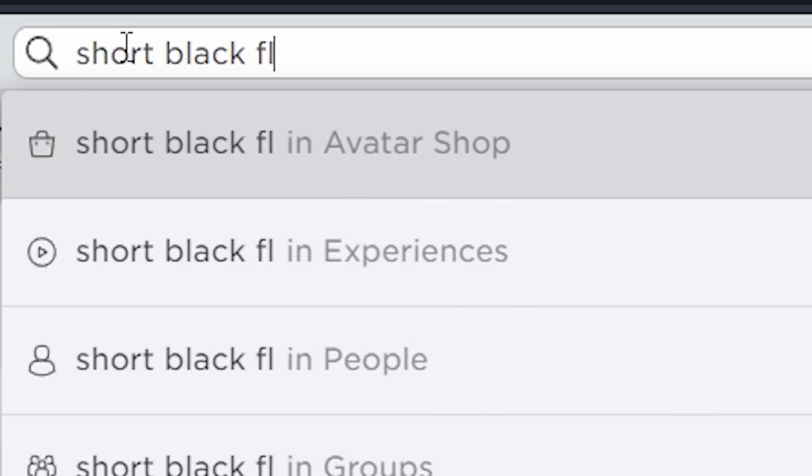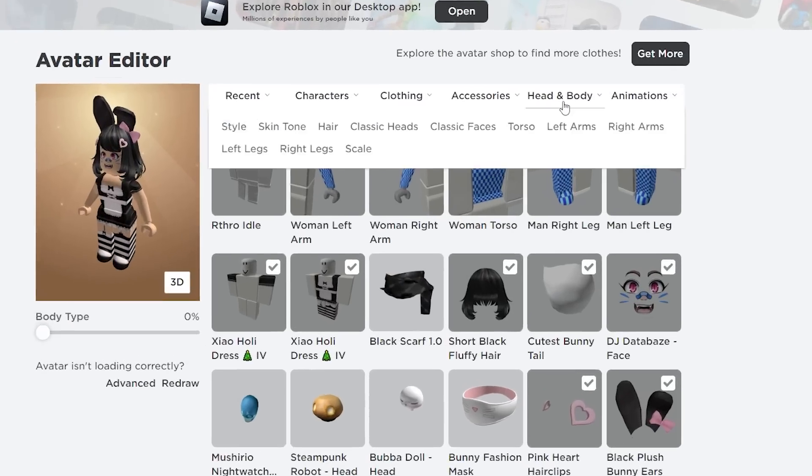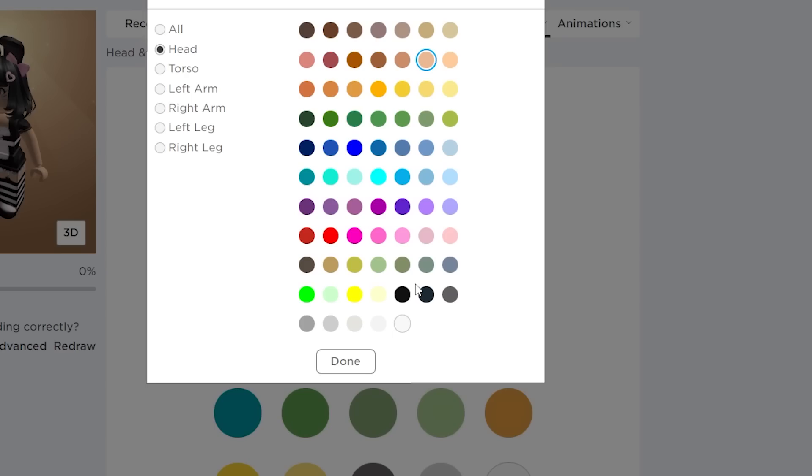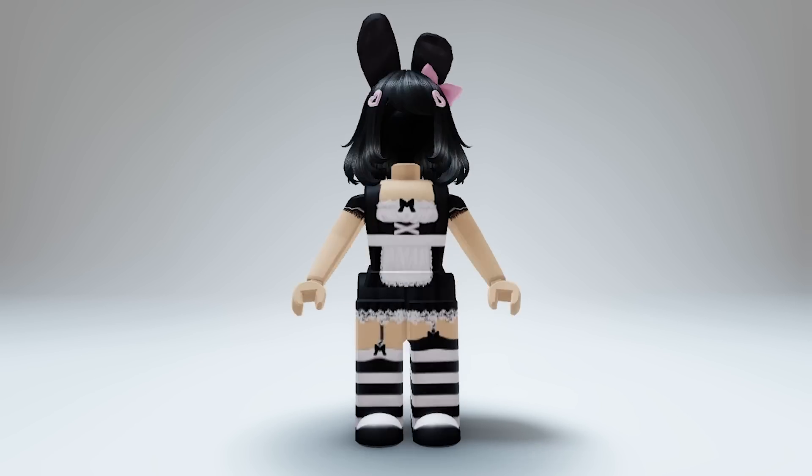So you want to add black hair — I'm gonna get this short hair for 50 Bobux. You then want to change your head to black; you can do so by just following me. Then select City Life Woman and voila, free headless.